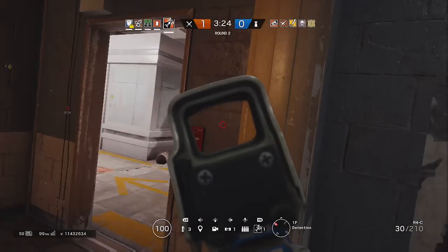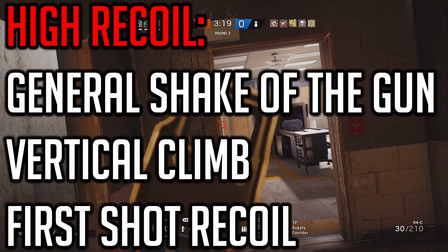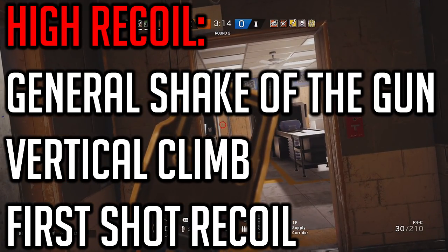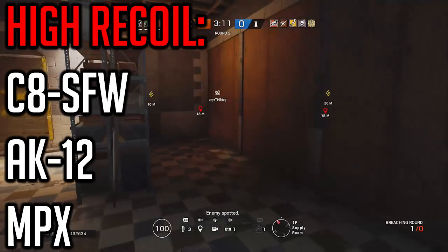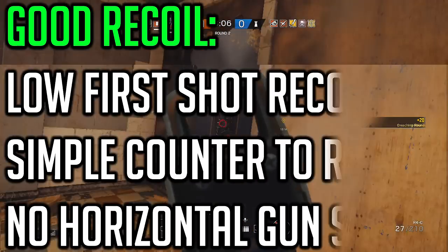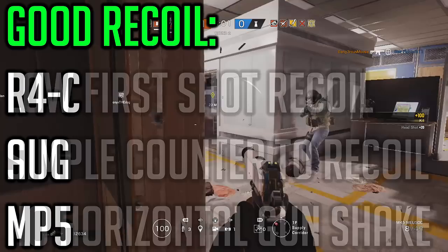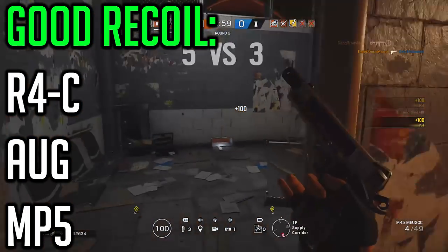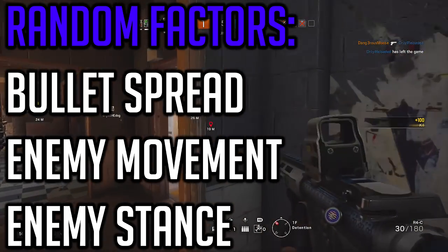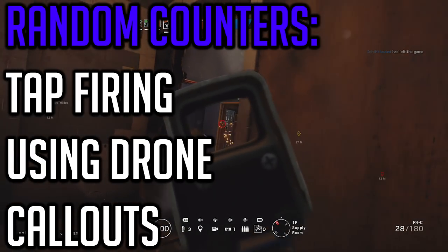Crosshair placement can come in various ways. With a gun that has higher recoil, like Buck's assault rifle, you might want to put your crosshair in a different position so you can use the recoil to bounce up to the person's head. Or, if you're very keen on accuracy, your crosshair can always be situated on the person's head — essentially saying you're so confident you'll one-tap them that there's no other option. Let's talk about that and how situational awareness ties into crosshair placement.